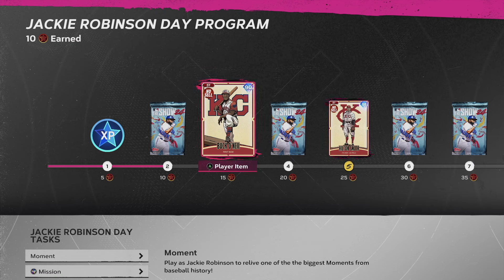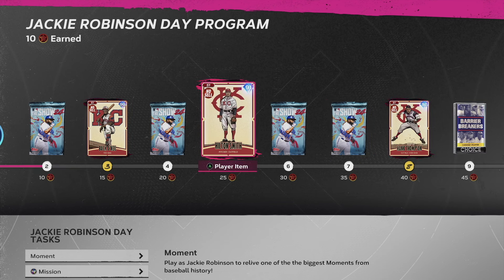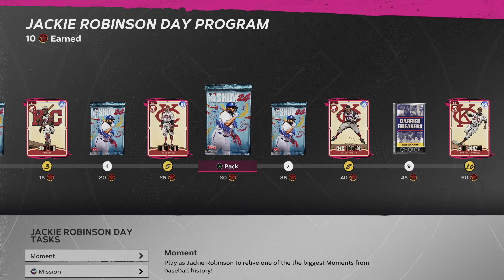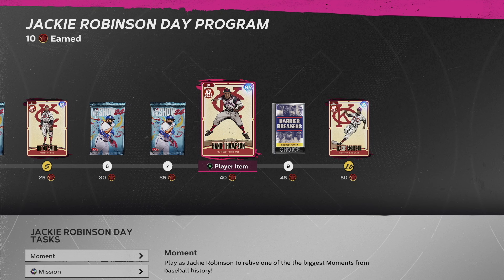Let's check out these other players and their stats. Buck O'Neal is a first baseman who can also play the outfield - diamond fielding, really good speed, good contact, so he's a pretty good outfielder for no-money-spent teams. Hilton Smith is a starting pitcher. I probably won't use him because that pitching clutch is bad and hits against isn't the greatest, but he's free so you can't complain. Hank Thompson is a 92 overall right fielder and pretty much a utility guy - you can play him wherever. He'd be a really good bench bat, just plug him in if you need to sub a hitter out or make a defensive position change.